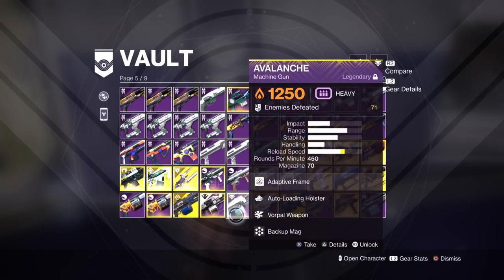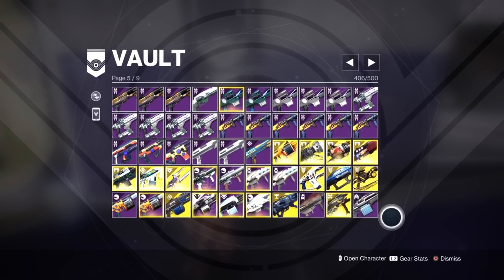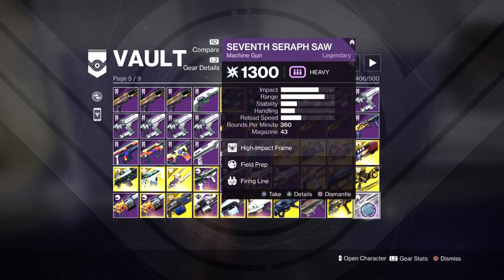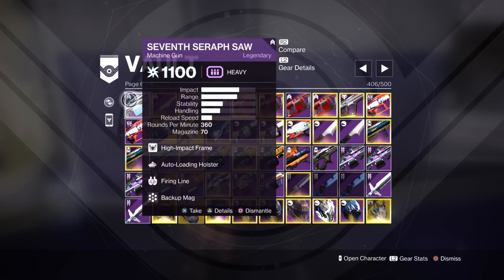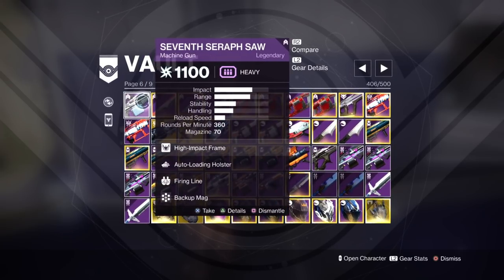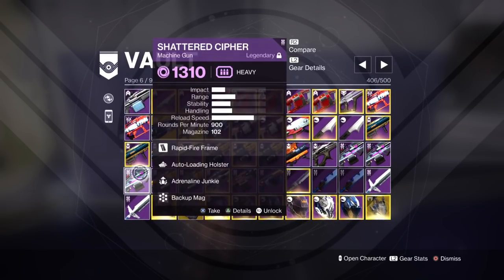Machine gun wise — I've got a solo one here. Avalanche — Autoloading and Rampage. It's a good roll. Check all your rolls on your machine guns. 77 Salvage is obviously going to be one of your go-tos. I've got all my God Rolls on my other characters. The Shattered Cipher isn't that good — I would check if you can get Corrective Measure, which is going to be a much better option.